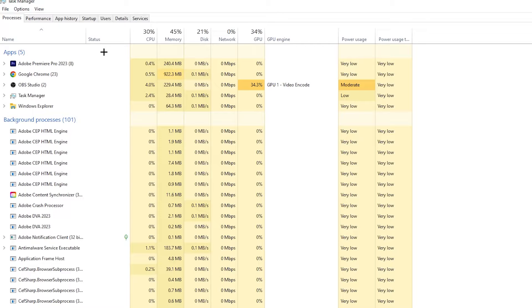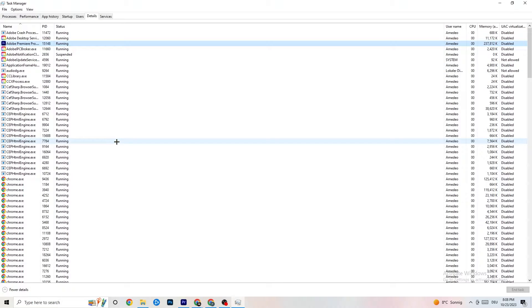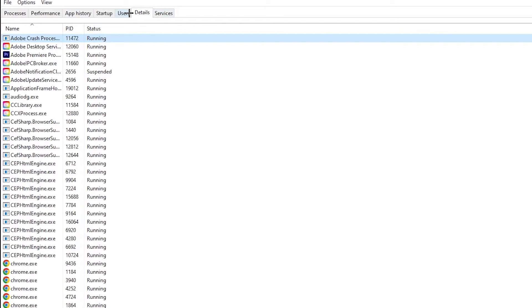Repeat ending tasks for every program showing high CPU usage. Next, go to the Details tab in the top left. Find your game in the list — right-click it, go to 'Set Priority', and change it from Normal to High or Real Time. Check which one works better for you, then hit Apply and exit.